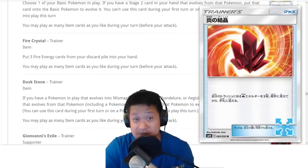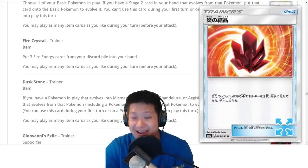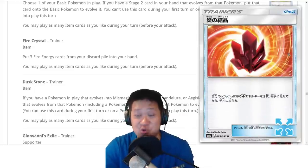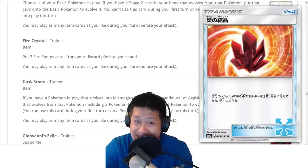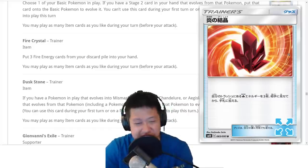Fiery Crystal — pretty good. Just get three Fire Energies from your discard into your hand. That's like a better Energy Retrieval, but only for Fire Decks. This will combo into quite a lot of stuff because you're going to have a lot of Fire Energies down there. We'll need it for certain decks.